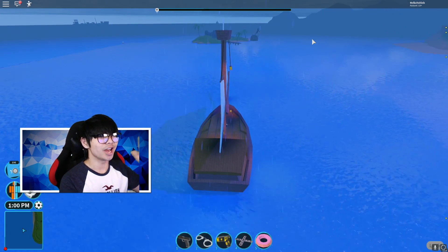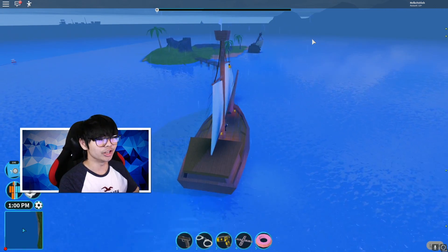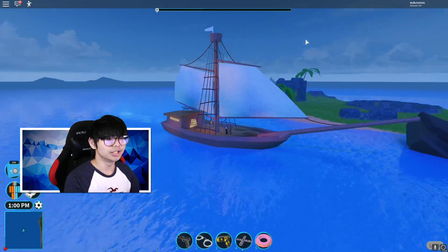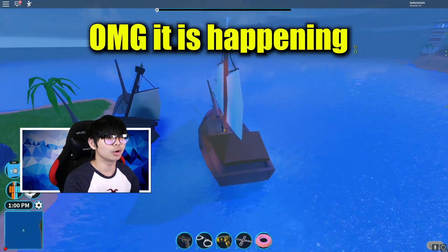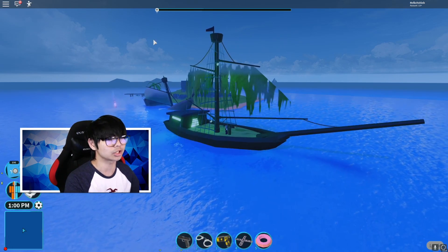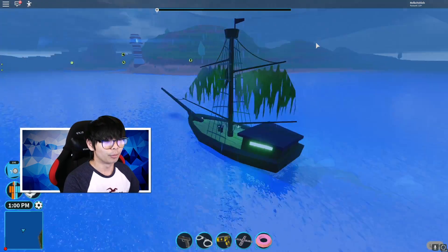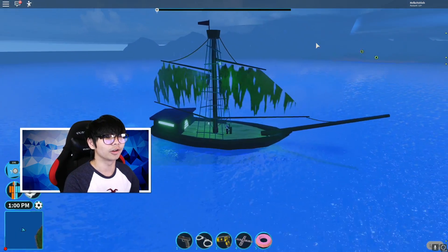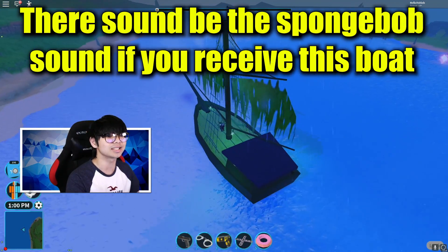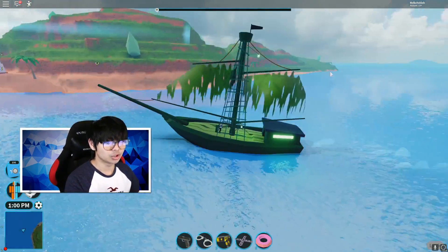Ladies and gentlemen, here is the craziest second secret of the Jailbreak update! Look at this boat — I'm driving it right now. Three, two, one — I am changing into a completely different boat, and there is lightning right here! I'm not sure why there's lightning but that is the brand new boat, the brand new edition. There's even a little SpongeBob theme song sound effect on this boat!